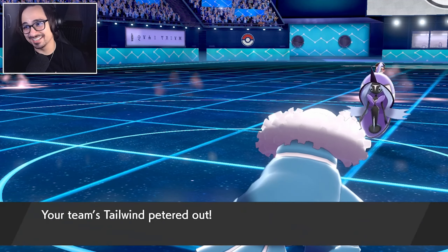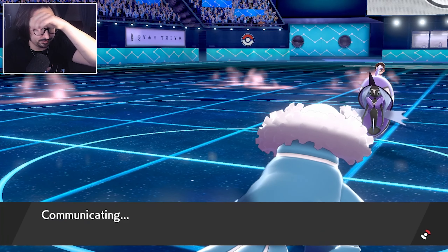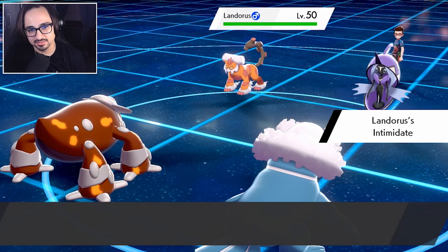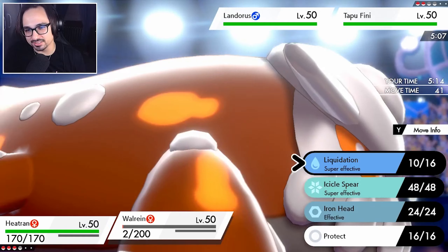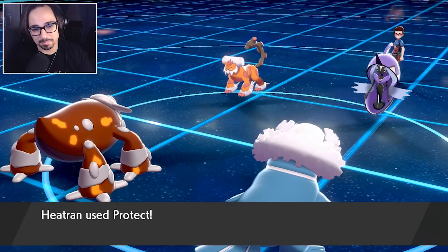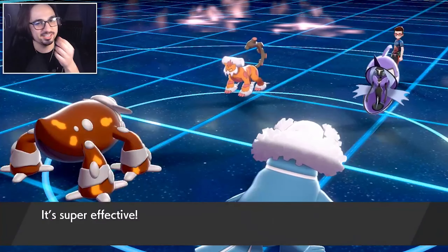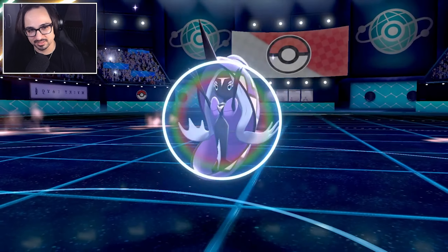Now all he has is Landorus, which means I can bring in Heatran so I don't get intimidated. I don't want Rillaboom intimidated here. I might protect and just let Walrein go down — Walrein, I love you, but you did enough. I'll protect here and go for Icicle Spear on the off chance Walrein doesn't get hit this turn. It's definitely an Earthquake though — do we dodge? Nah, Walrein doesn't dodge. He goes for Calm Mind — I've got Rillaboom. Did he lock himself on Rock Slide as well?